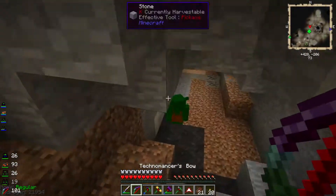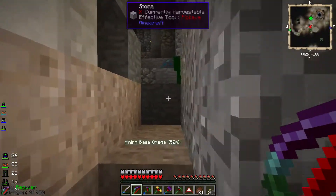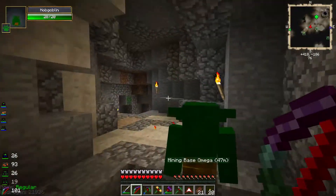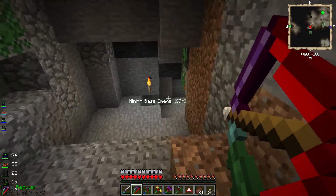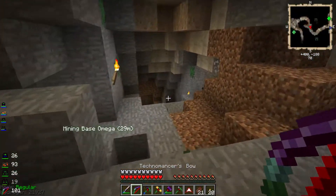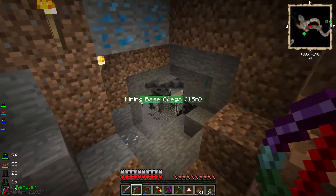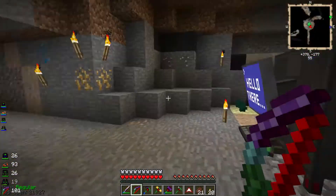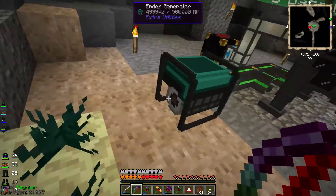I already have a waypoint here for Mining Base Omega. Gotta be careful — there's a lot of Bobs around here. Since it's down here it's vulnerable to things like creepers and such; you can already see a few on my radar. I'm making sure my base doesn't get destroyed by wayward creepers. That's my main fear right now. I put the ender lily seeds here — ow, that hurts when I step over it.